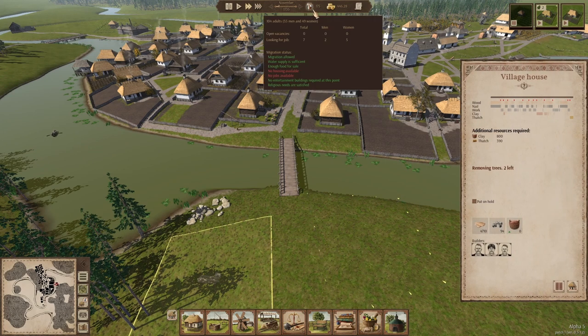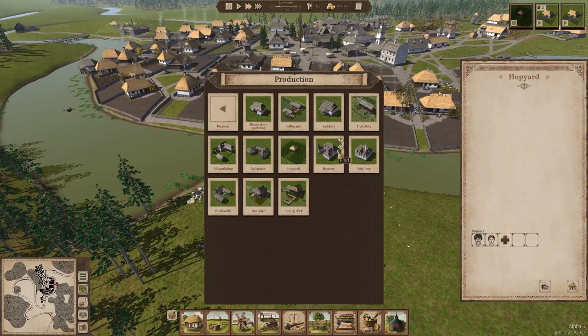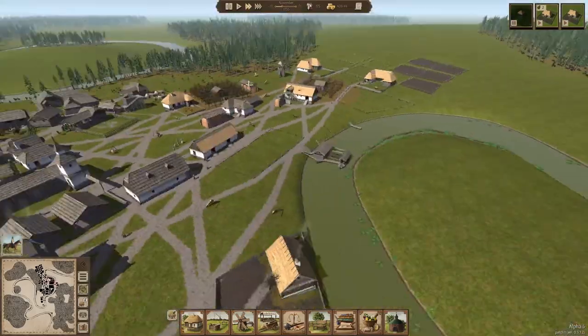We're just trying to push above 200 so we can build a tavern. We've got some hops going — let's take a look at the brewery. Beer production consists of several steps: first the hops are dried and the barley is germinated. The resulting hops and malt are boiled in water in a process called mashing, then the mash is fermented for one month. Beer is produced in batches — choose the amount to produce in one batch and number of batches to start. Workers will gather the required barley.